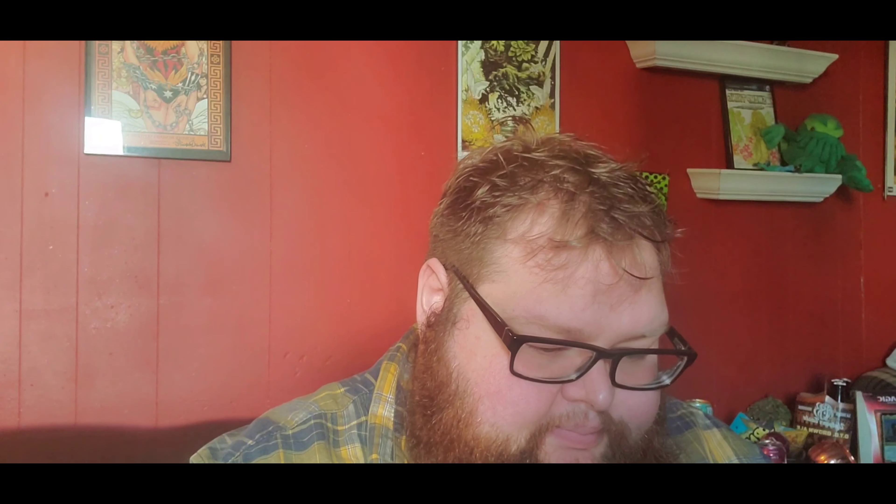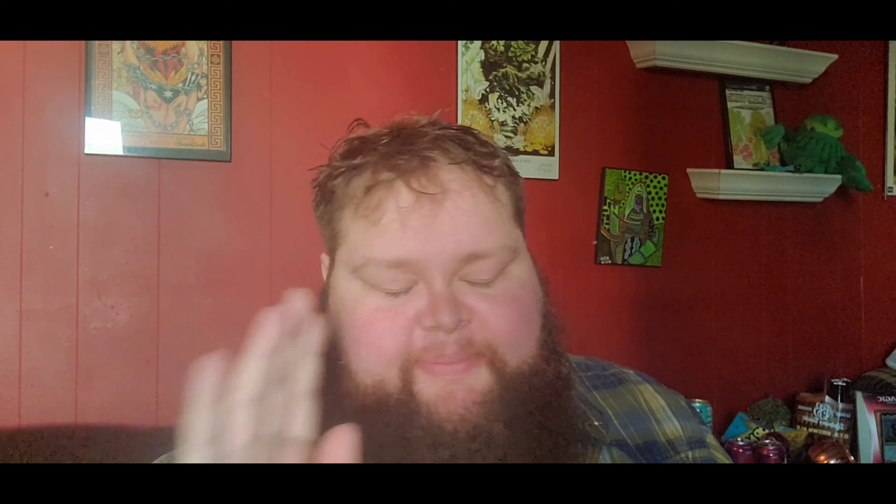If you guys want a video about reprints, I would love to make one. Anyway, number 2 is Enlightened Tutor. I really love Enlightened Tutor — you can get any artifact or enchantment. Sometimes when I'm playing my Zirgo deck and I have an Enlightened Tutor on turn one, I can grab any mana rock I want. There's a lot of mana rocks I could be using. I really like what it does — it does what white is good at.